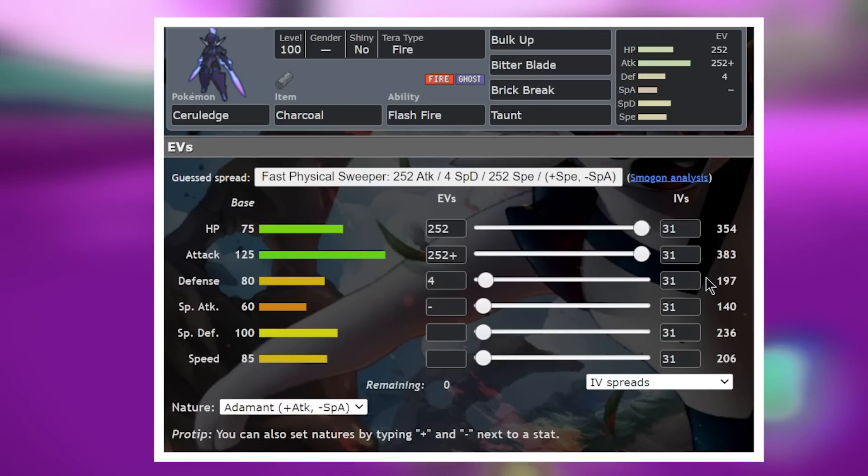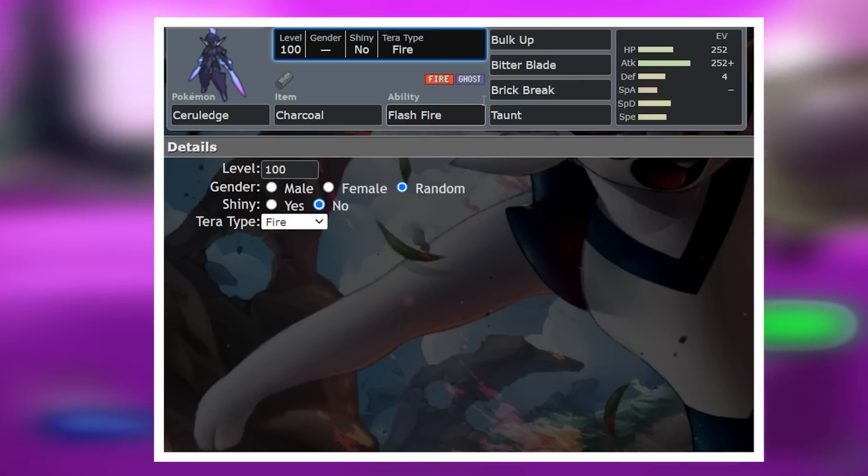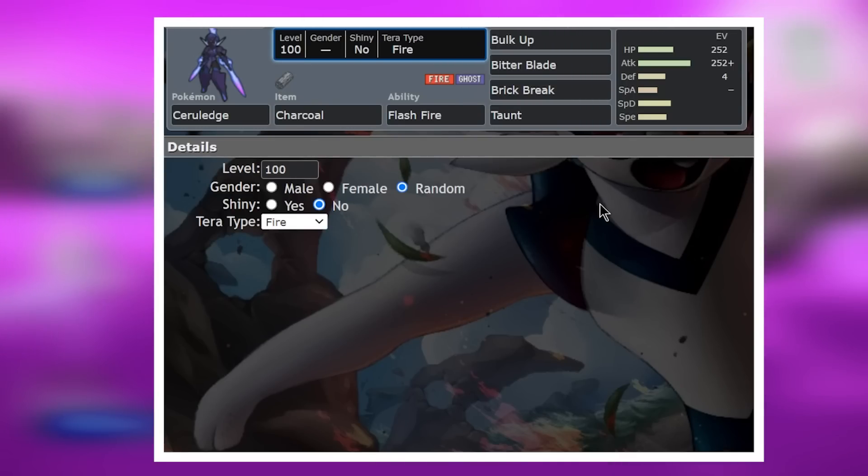We'll be running exactly the same EV spread that we run on Charizard here — just max attack, max HP with the Adamant Nature, and Tera Fire just to boost that damage even further.